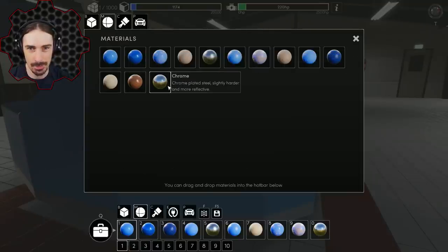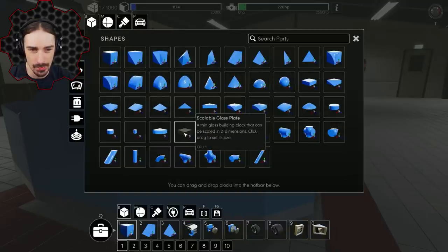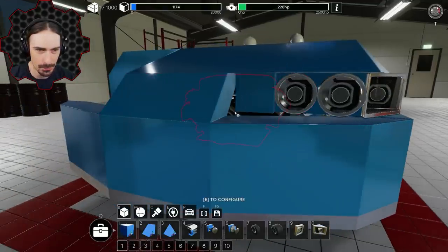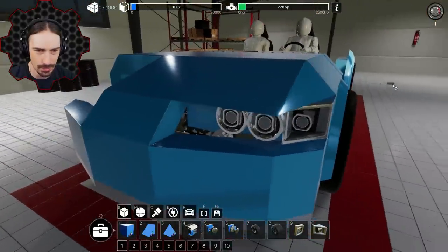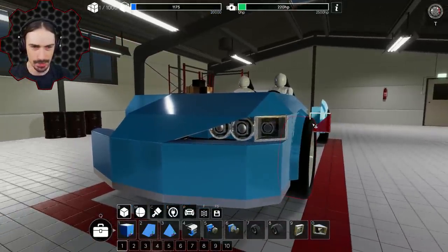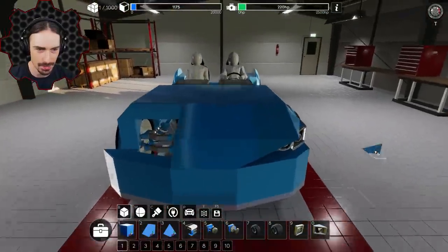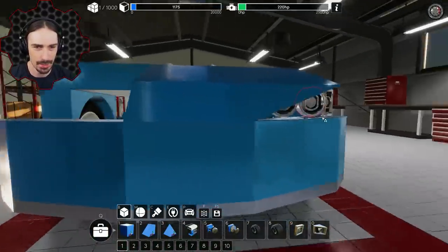There isn't actually a glass material to paint with. Instead there are two glass pieces: a scalable glass plate and a scalable glass triangle. I put a scalable glass wedge in front of the lights and it looks really interesting — you can barely see through it but it cuts the light in a way that makes the front look angry. I might keep that.